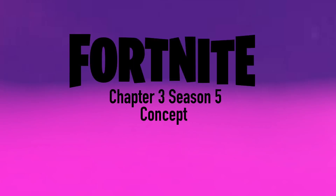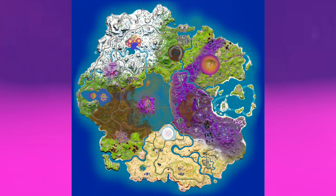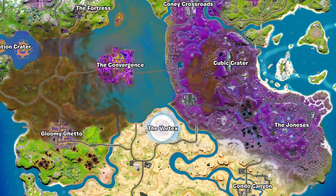Cubic Apocalypse — a Fortnite Chapter 3 Season 5 concept. Here is the map and the location names.